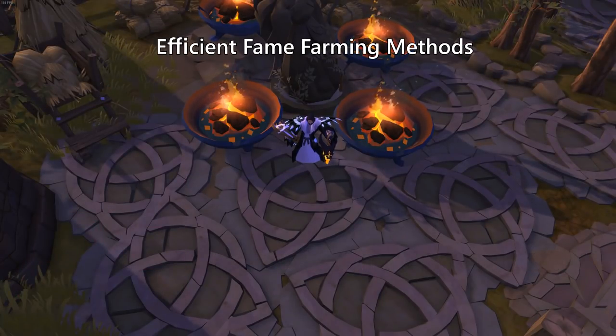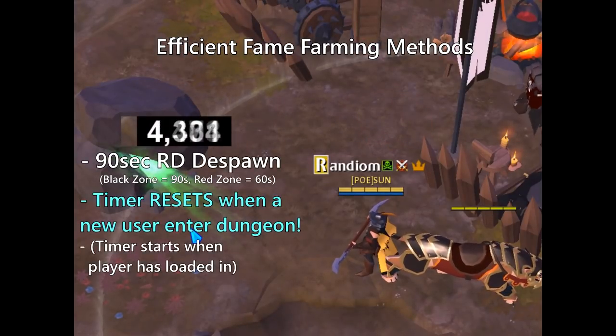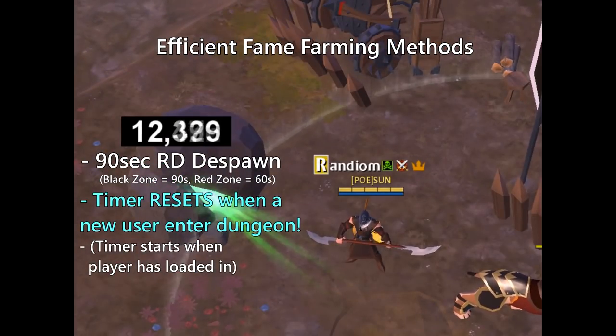And now it's time to show you some efficient fame farming methods. Some of these are already well known, but due to some key changes in the new update, it won't hurt to tell you again. The solo RDs now disappear after a set amount of time when you enter the dungeon, making it somewhat more safe against getting dived by enemy divers. After you zone into the dungeon, there will be a 90 second timer before the dungeon disappears from the surface.